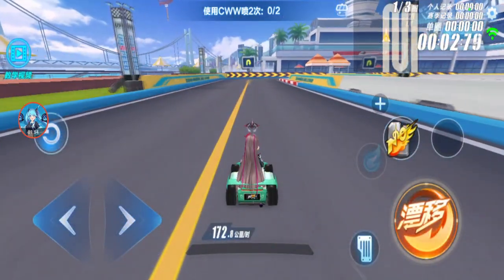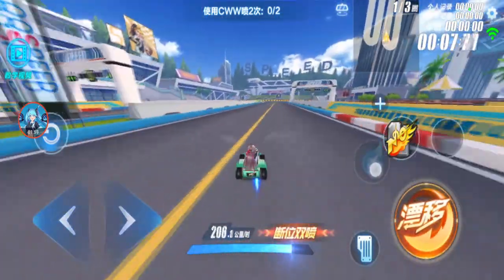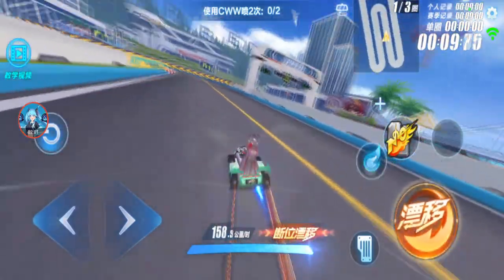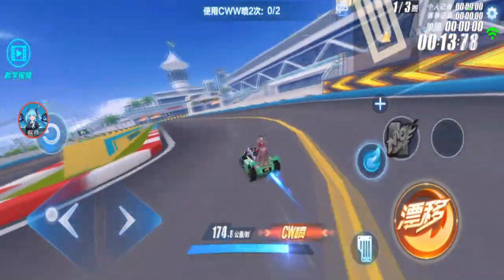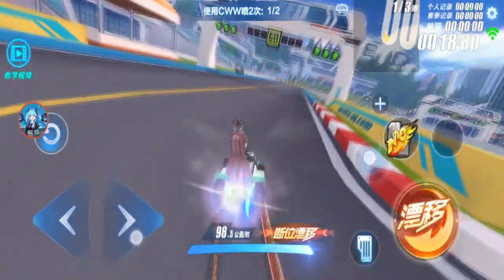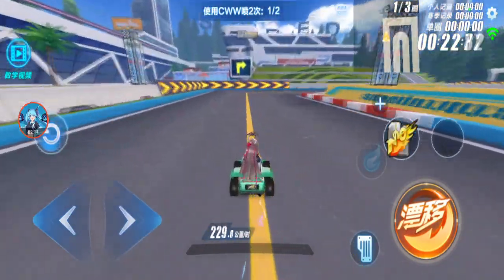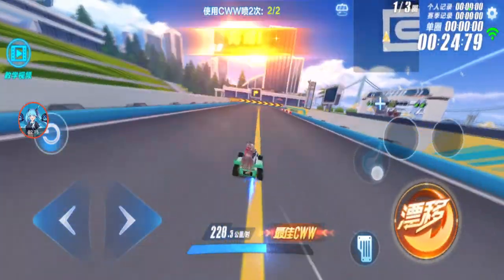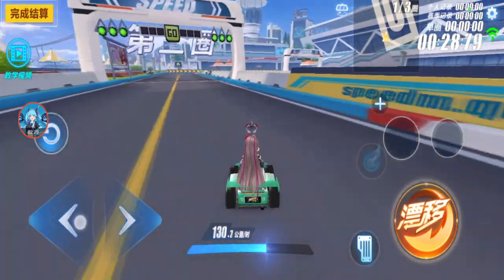Normal D car speed: 183. Double boost: 220.6. CWW: 282.6. WCW: 263.8. CWW: 282.6. I think it's still the same — I don't think there's any difference.